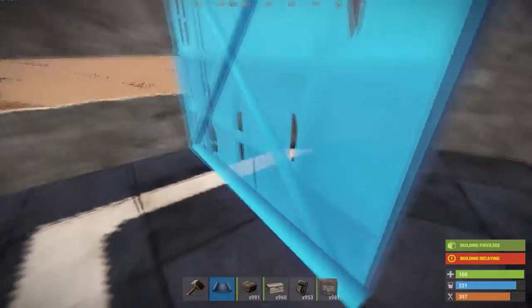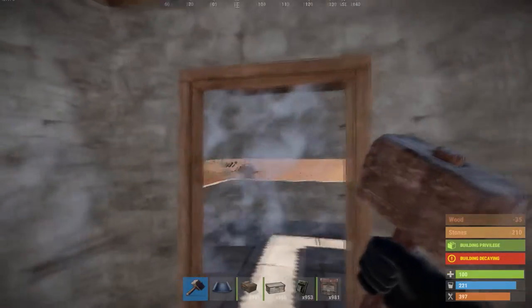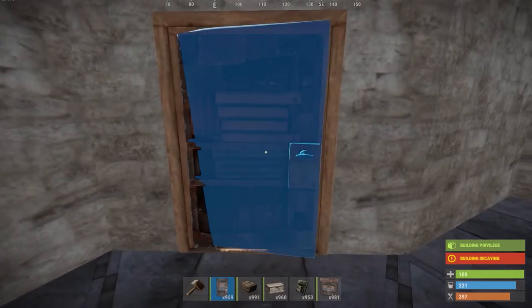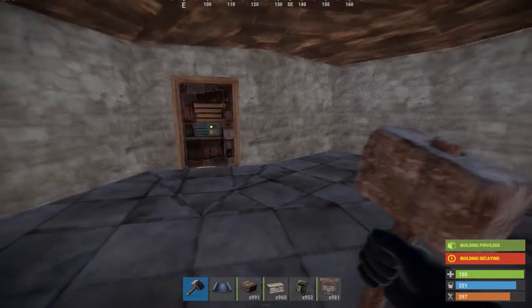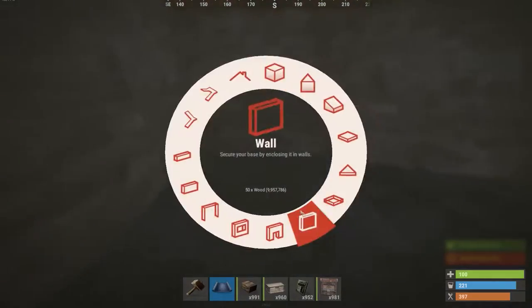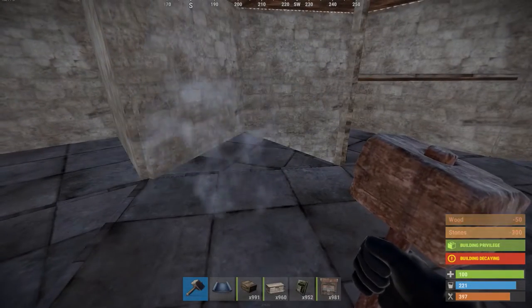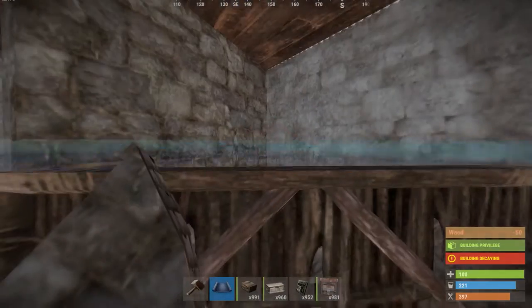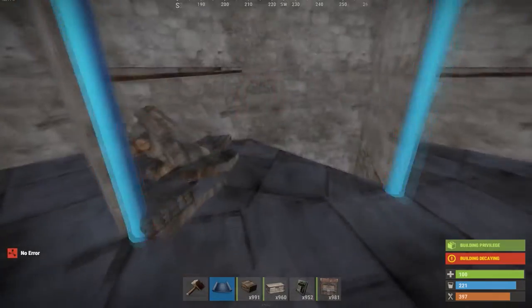Then we're gonna honeycomb it off right here because there will be a loot room on that square. Make sure your walls are facing the right way. Then we're gonna put some honeycomb right there, but do not put this wall — I accidentally put that down. We're gonna be putting a half-height triangle right here for some more sneaky boxes.